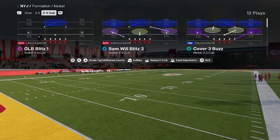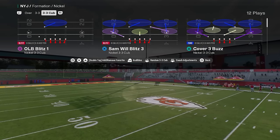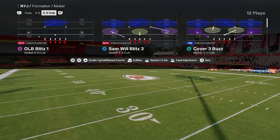The cool part about the school community is that it's always updating. So if you're looking to take your game to the next level in Madden, make sure you join the school community. It's $10 and you get access to everything — all the offenses, all the defenses, all the updates — everything for just $10. You can sign up at the link in the description below.